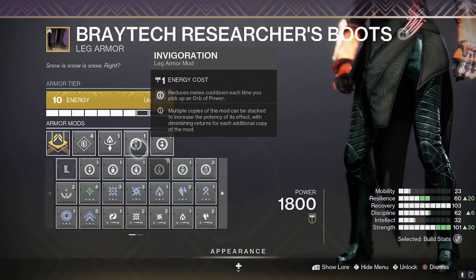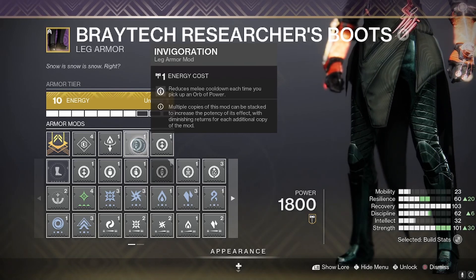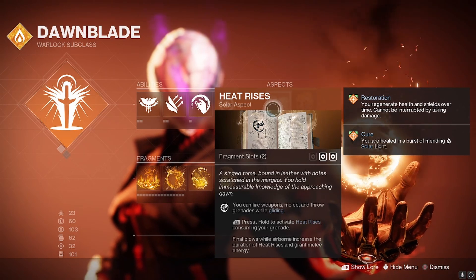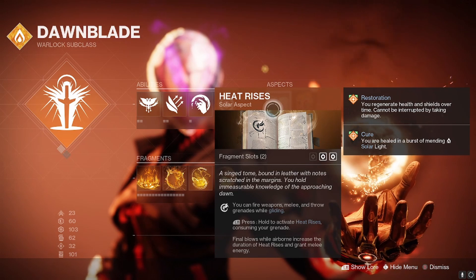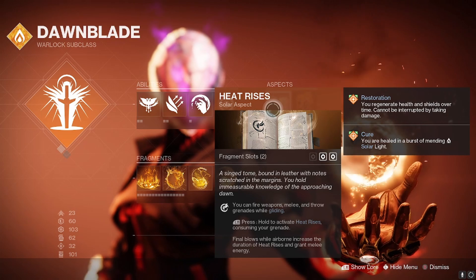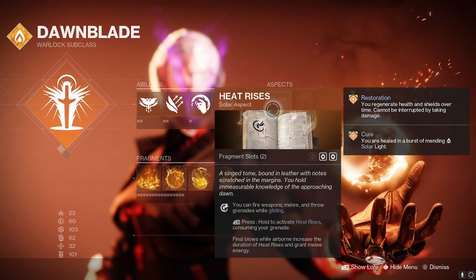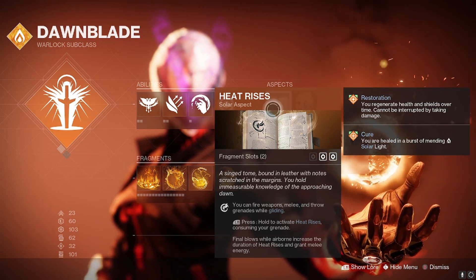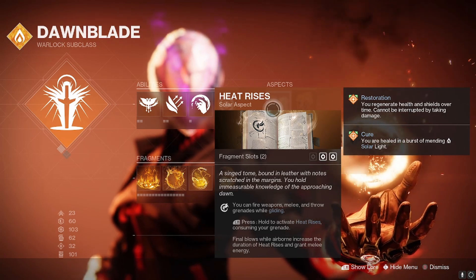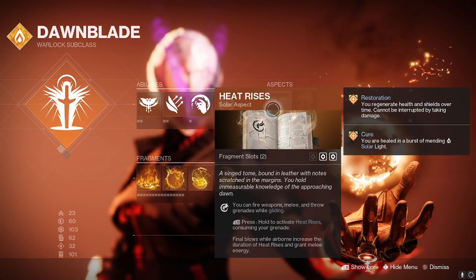On our boots, we also have a copy of Invigoration — we're making orbs everywhere with Sunbracers, so we pick up those orbs and get melee cooldown. It still doesn't stop there, because Heat Rises also says that final blows while airborne grant melee energy — and it's a lot, like 30%. So pretty much with this build you also have infinite melee spam, which means infinite uptime of Sunbracers. Note that you don't need to have Heat Rises actually procced for that ability — all you have to do is kill something while in the air. You can literally jump shot something and get a lot of melee energy back.